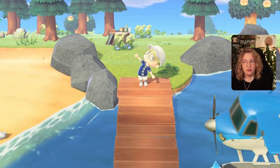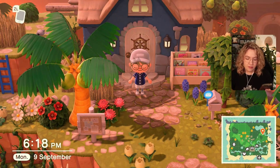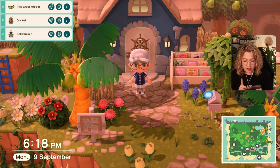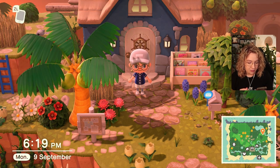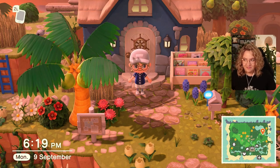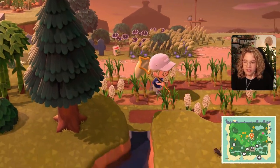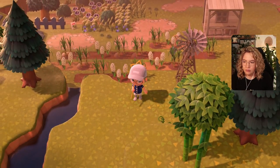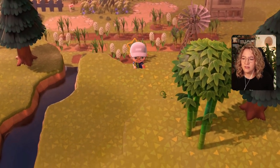I'm honestly kind of over it. I'm going to skip ahead to after 5pm because I think there were a couple more things we needed. It is 6:18pm — we could technically still find the rice grasshopper, the cricket, and the bell cricket. Those are just on the floor. The walking stick is also a possibility. My focus is going to be the cricket and the bell cricket. There's the bell cricket — I climb up and it jumps down.